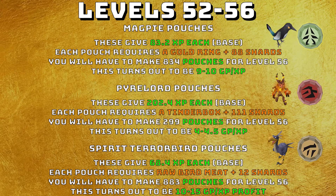From levels 52 to 56 you have three choices. Continue magpie pouches — 834 needed at 9 to 10 GP per XP. Continue pyre lord pouches — 299 needed at 4 to 4.5 GP per XP. Or make spirit terror bird pouches, which give 68.4 XP each, require raw bird meat and 12 spirit shards, and actually profit 10 to 15 GP per XP. You'd need 883 pouches for level 56 so it takes the longest, but gold charms generally make you money and it's a great time to use them up.